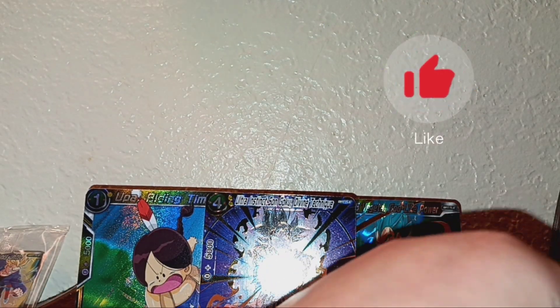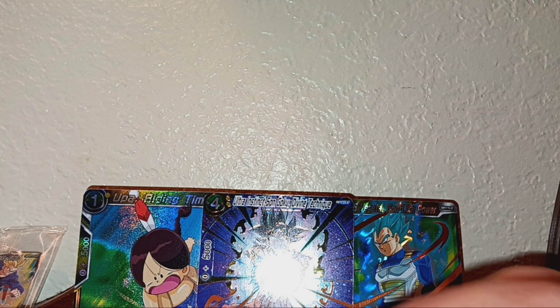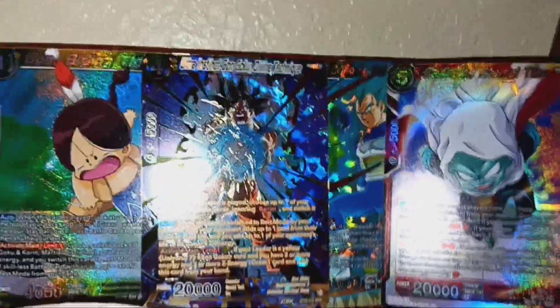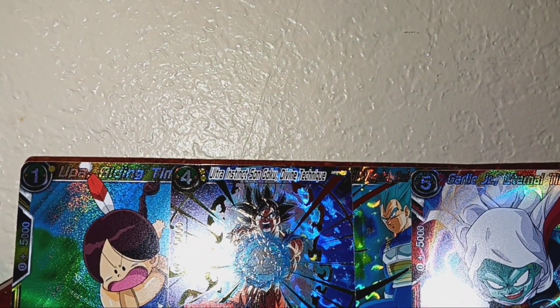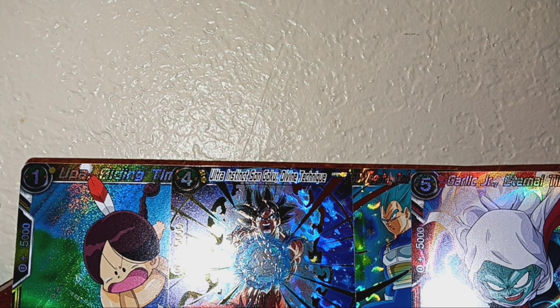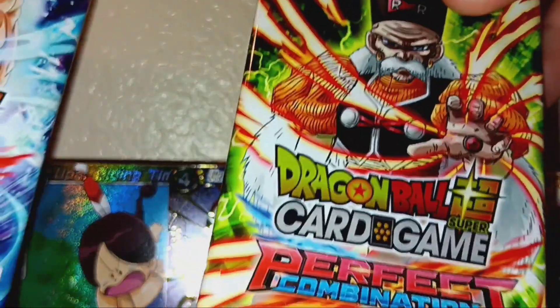Let's take all these cards off. Yeah, I'm gonna put - where's the Garlic Junior one - we'll put the Garlic Junior one here just to show you. This is just the normal one; this one's the other one. Just put this one right here. Alright, time to move on - we got two more packs: Ultra Instinct and Dr. Droid.